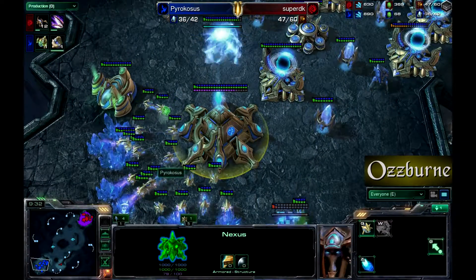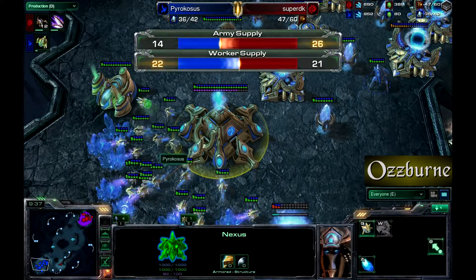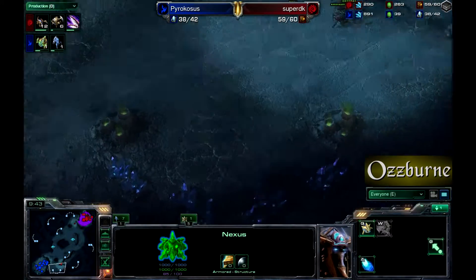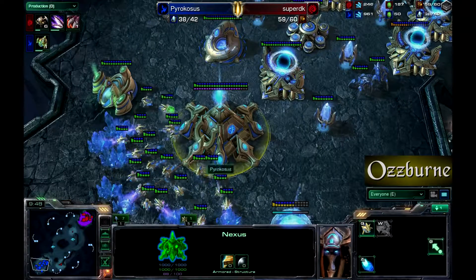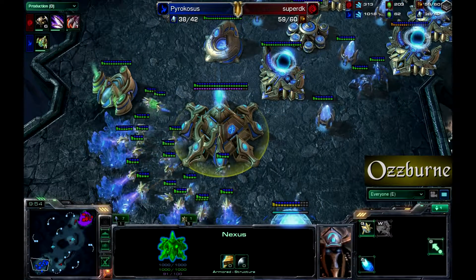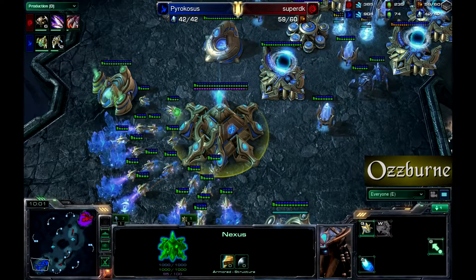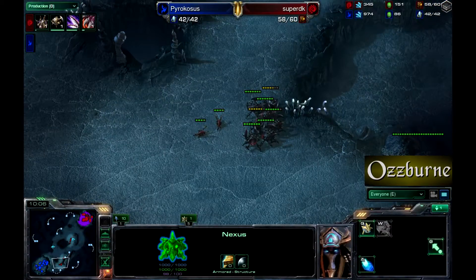Pyrocosis has neglected to build any probes for a while. He's actually in the lead because no one is making any workers whatsoever — which is not what you ever want to be doing. You always want to be making workers, up until maybe 85 for Zerg and 75 for Protoss sounds about right, depending on your strategy.